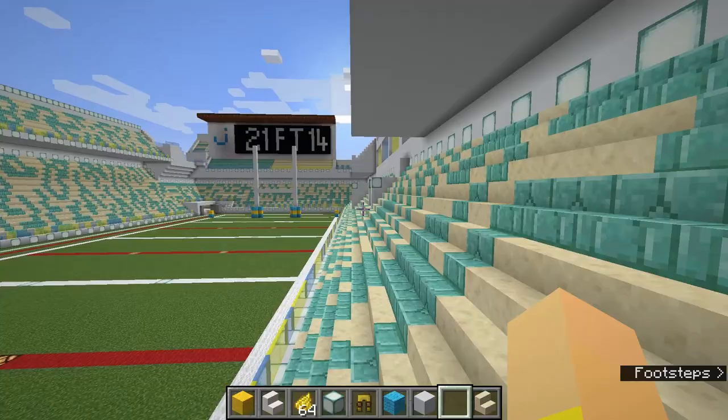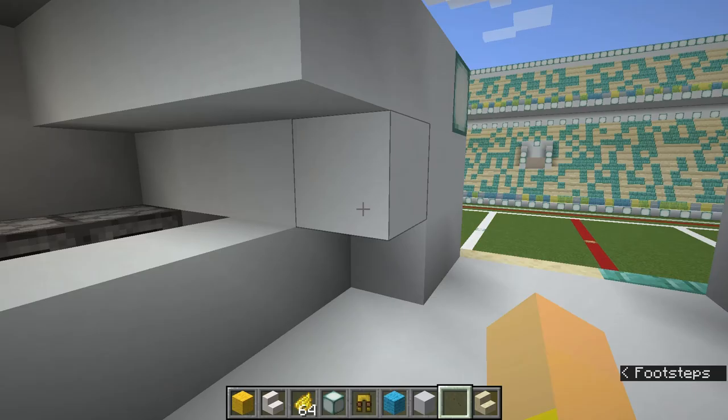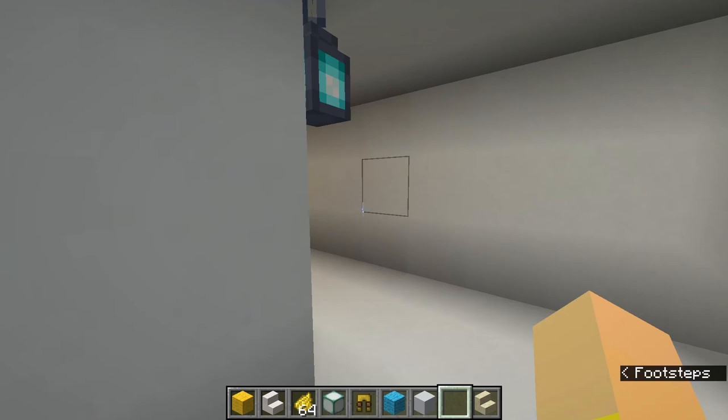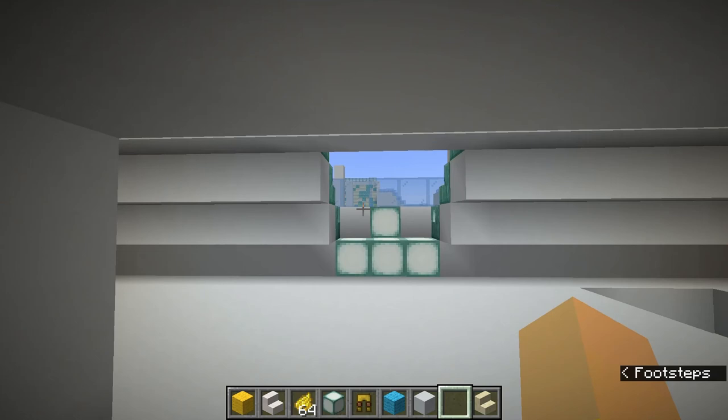This is a canteen that I built pretty quickly — the other one looks better. I just put three furnaces in and used blocks. And if you go through here, this is how you get up here.